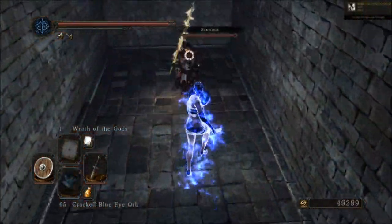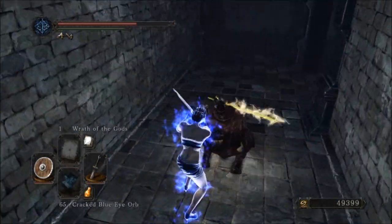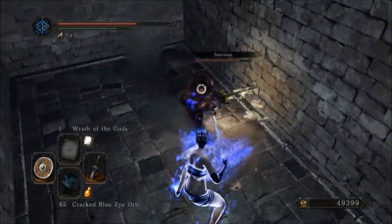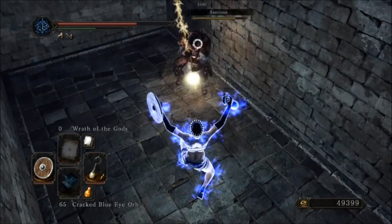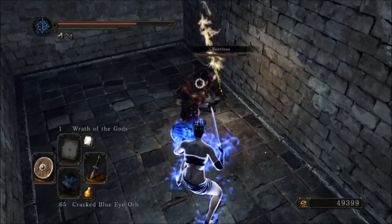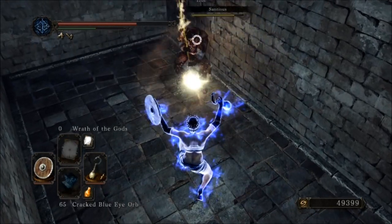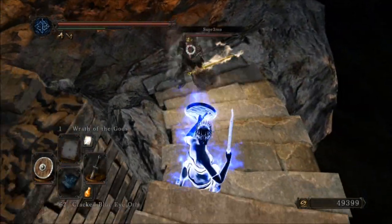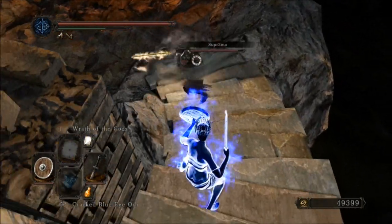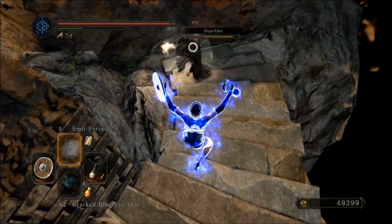This guy got me with the first R1 spam. If they damage you with that, they think they can continue it — and that's the best opportunity to backhop parry. You can also figure out the lag timing: if you were too early the first time, try it later; if you were too late, try it earlier on your second backhop attempt. Really, everyone can do this — just try it out. Backhop, backhop, backhop, parry — just in the rhythm of their spam.